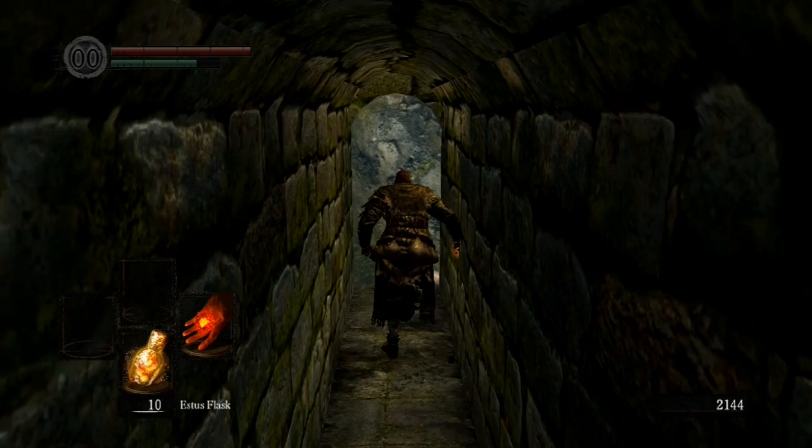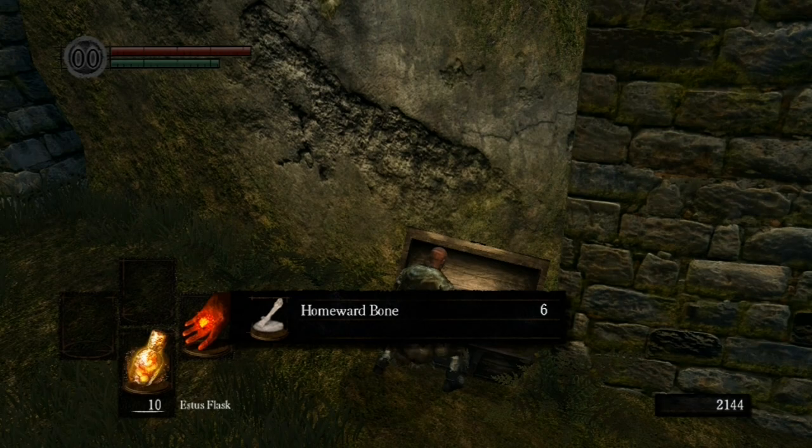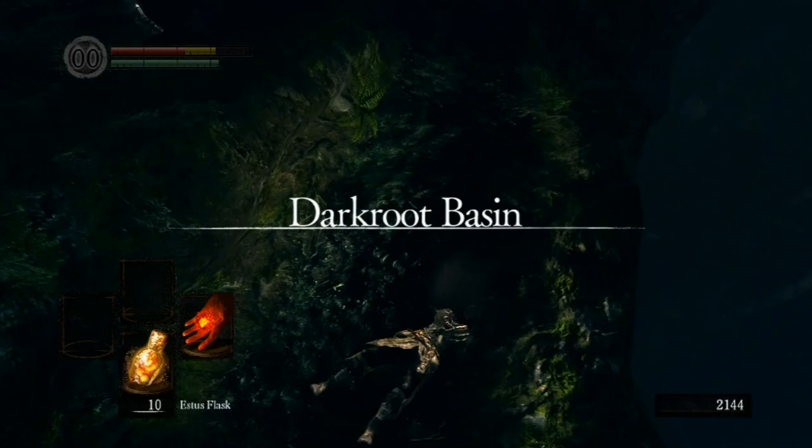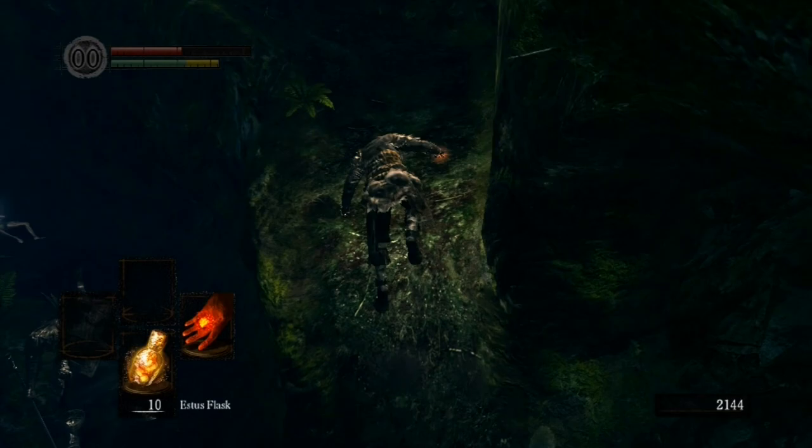Head down to this area over here, loot Petrus' stash and steal his Homeward Bones. Now head down through New Londo Ruins and through Valley of the Drakes. Watch out for the Black Knight — he's pretty dangerous. He tried to decapitate me and then stomp on my head, but I tucked and rolled and got past him.